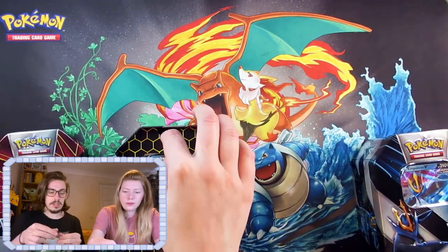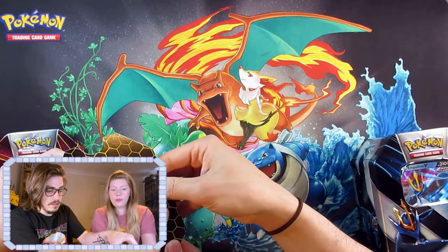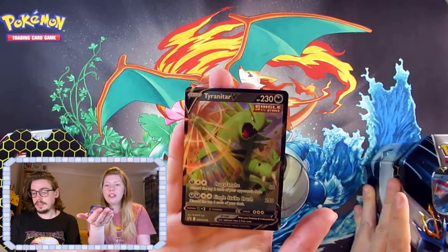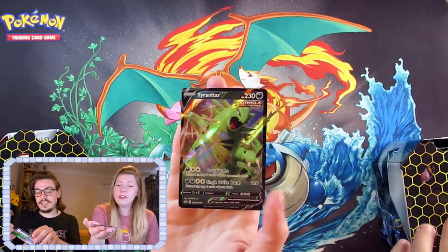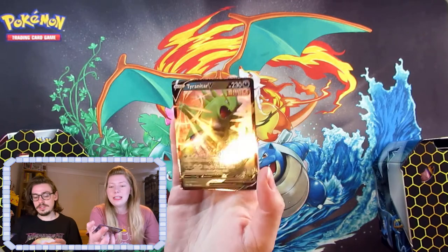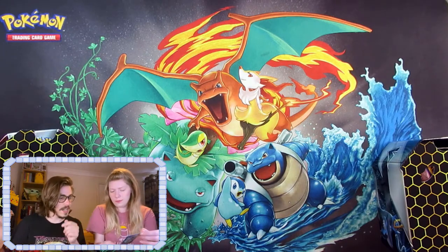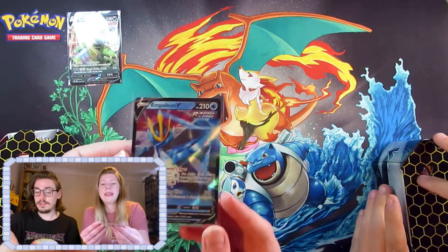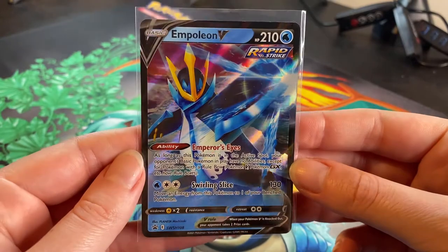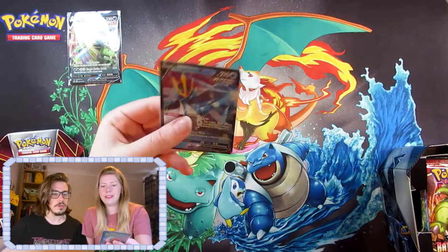Would you like to show them the Tyranitar V and stick it in a sleeve? Then we'll look at the boosters afterwards. So Tyranitar V — it's the Craggalange! The Craggalange returns — that cracked us up in a previous video. Craggalange for 60, and then Single Strike Crush for 240. He's Single Strike. And here's Empoleon V, which is definitely nicer. Emperor's Eyes is his ability, and Swirling Slice for 130. He's Rapid Strike — very good.